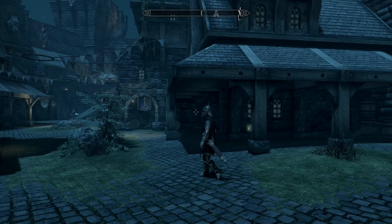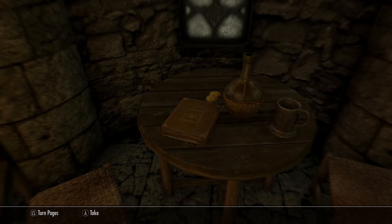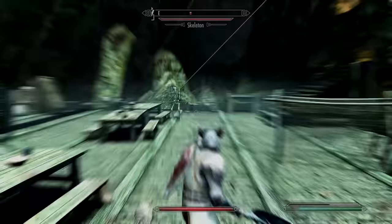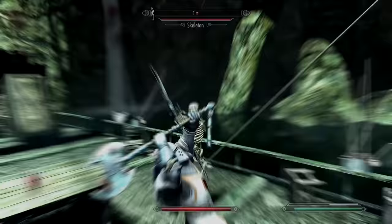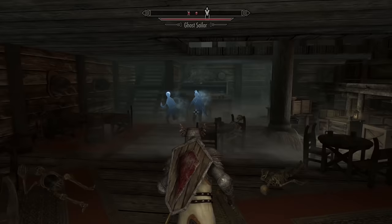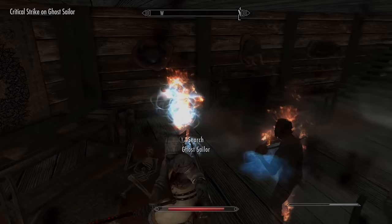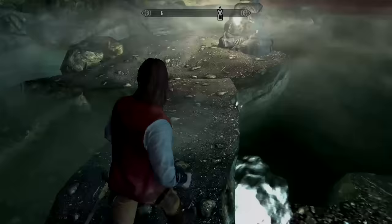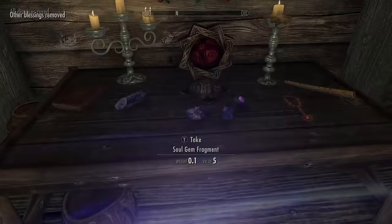There's another unique weapon you can get by completing the Dead Man's Pirate Ship home. Head to the Winking Skeever in Solitude and read a book called The Restless on the table. Follow all the steps and you'll reach a pirate ship you can use as a home. In the captain's room, make sure you pick up the Cyrus Saber — you actually have to pick it up to complete the quest. It's not enchanted, but it's a cool-looking roleplay weapon.